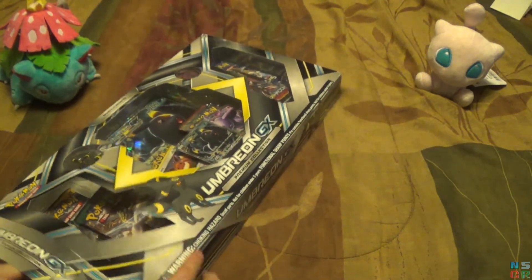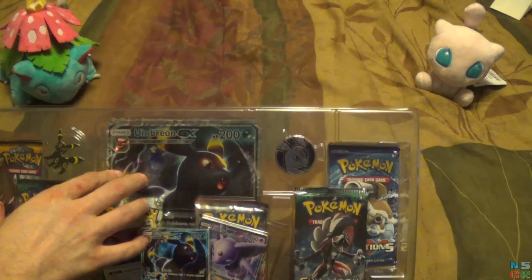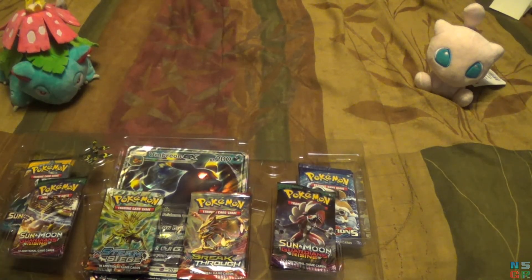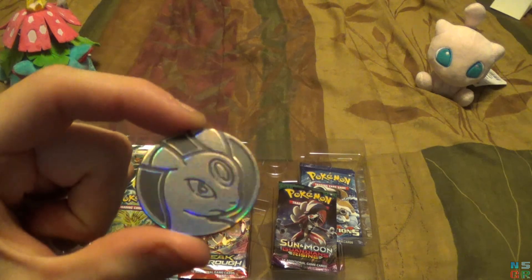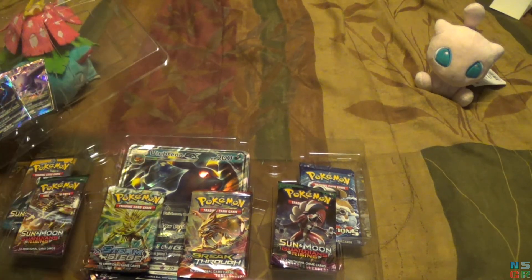How I've yet to get a paper cut from these, I don't know. So they both pretty much come with about the same thing, depending on which Eeveelution it is. They will each come with a special coin for that particular Eeveelution, so in this case we have an Umbreon coin. Kind of nice. Add that to my coin collection behind me. Most people collect coins from other countries — I collect coins from Pokemon. We also have a pin to add to my collection.